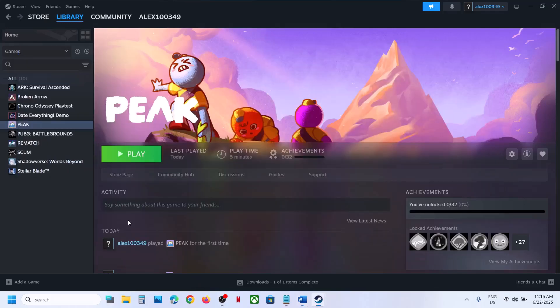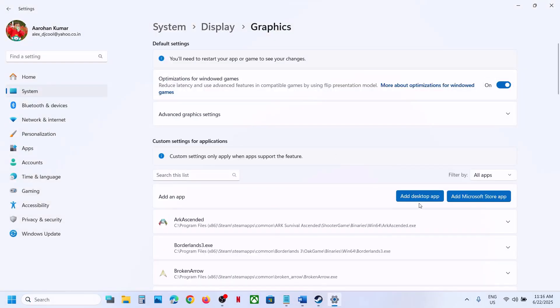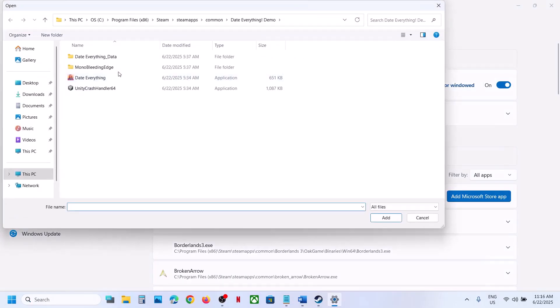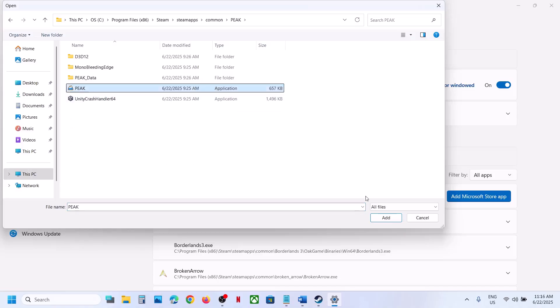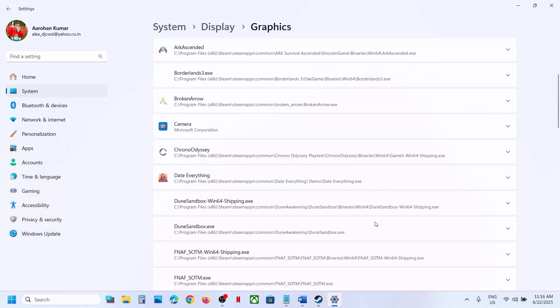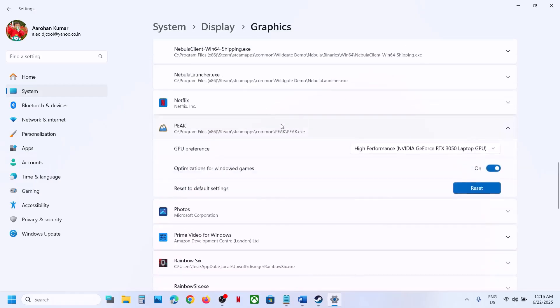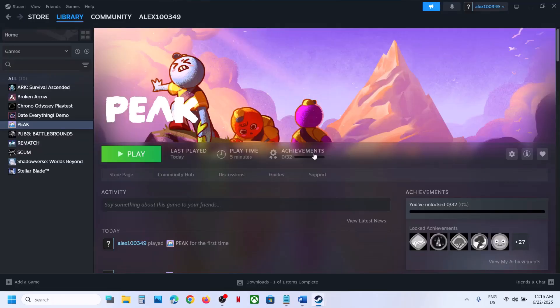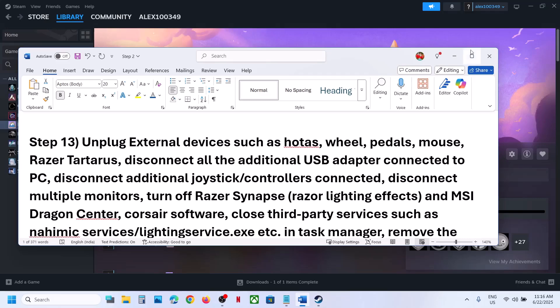The next step is to run the game on the dedicated graphics card. Type 'Graphics Settings' in the Windows search box, click Graphics Settings, click Add Desktop App, go to the game installation folder, select the game exe, and add it. Once the game appears in the list, click on it, select High Performance — your graphics card will be listed — and then launch the game.